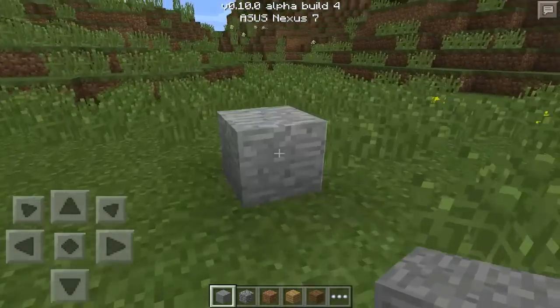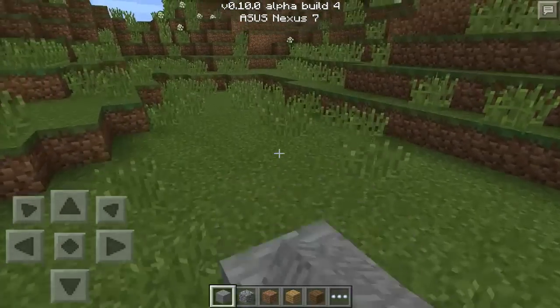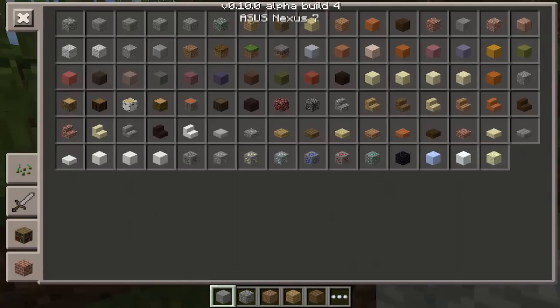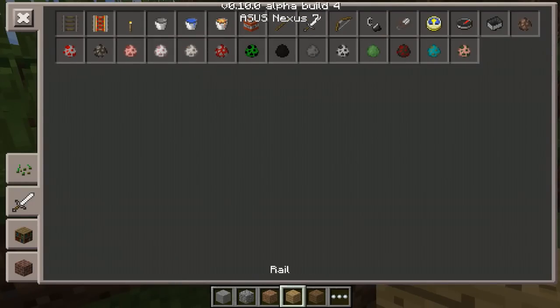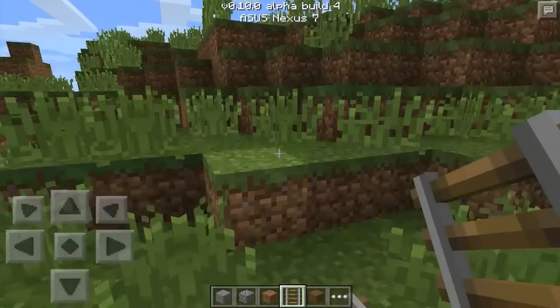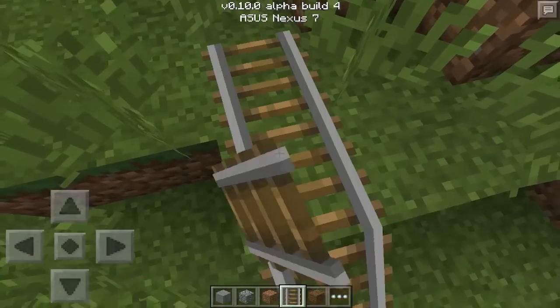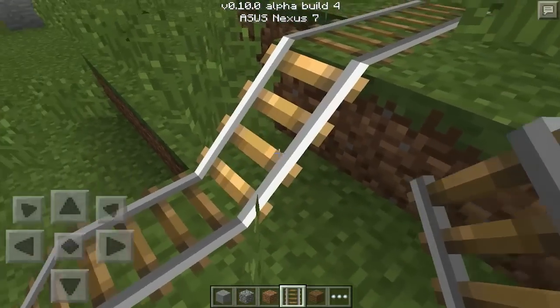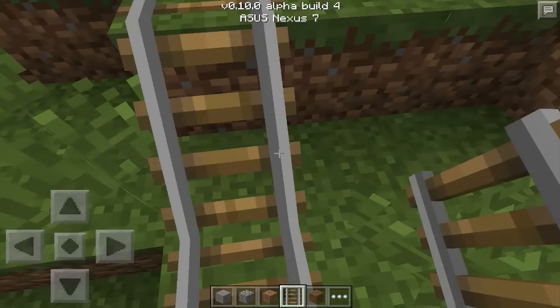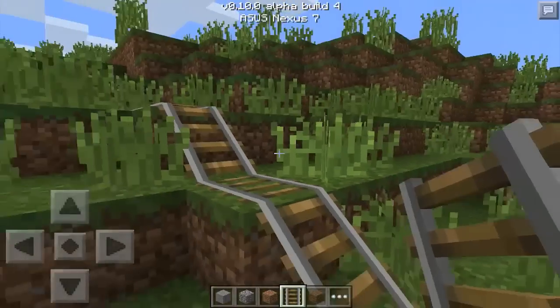Slope rails now have a correct hitbox, which is nice. So if you were to put a rail on a slope like this, they will have the correct hitbox. If I highlight this box right here and select it, you can see it's selecting the rail. Before, it was selecting more than the rail, so it was really quite annoying. It's good that they fixed that up before the final release.